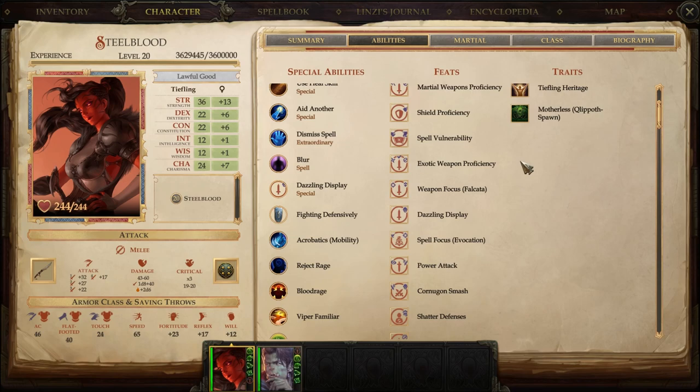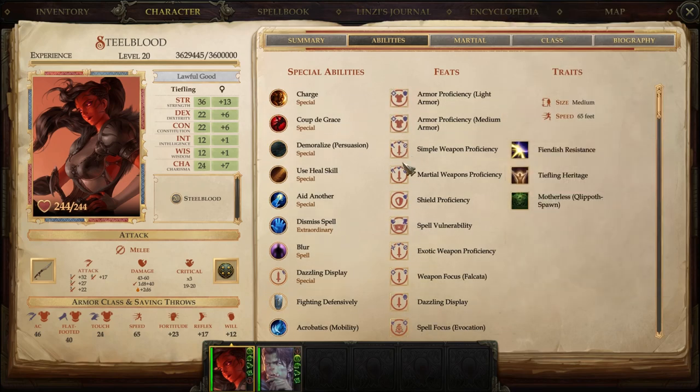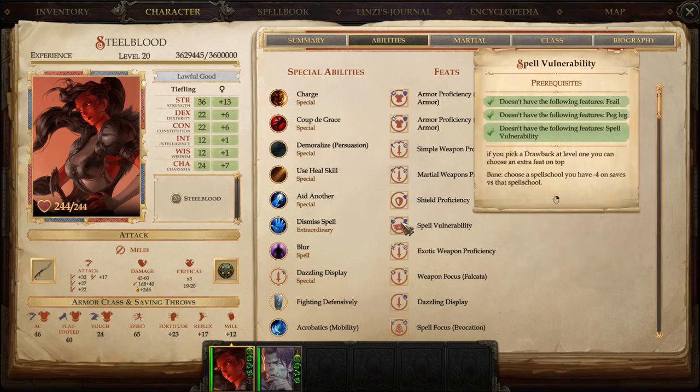At level 1 as a Tiefling, we only get 1 feat — but that 1 feat was turned into 2 with a penalty feat. We take, via the Call of the Wild mod, the ability to do Spell Vulnerability — basically a penalty to a specific subset of spells. We picked Abjuration, so we have a minus 4 to any save against an Abjuration spell. There's not a lot of Abjuration spells that attack, so it's not something we really worry about.